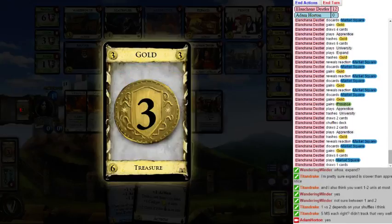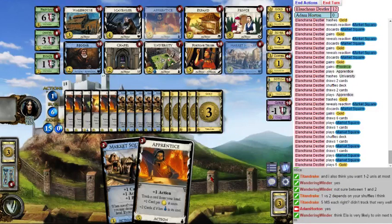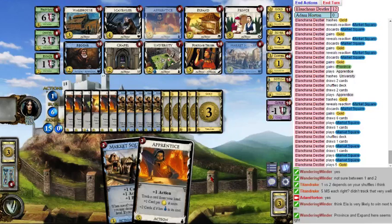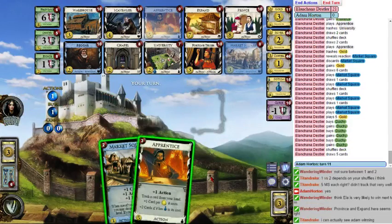I don't need this Uni anymore, goodbye. Apprentice — you reveal — unfortunately I can't really draw much else. I can't grind the provinces down. You only have five golds. I know. Well I have a chance. The problem is I haven't really gotten that Apprentice-Market Square turn that I so desperately need. Do I triple Duchy? Do I Province-Expand? I can play two Expands a turn. I think you might have to go full green — Province, Duchy, Estate, full green.